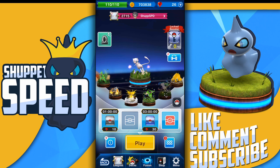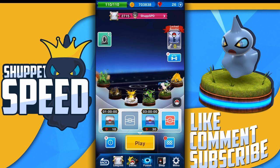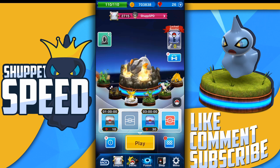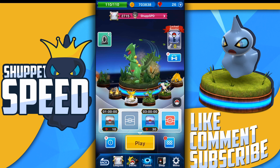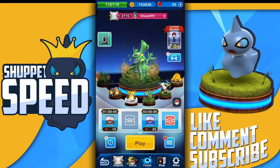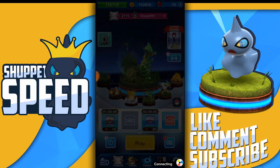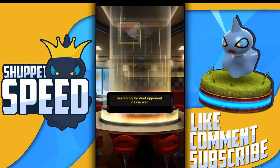We have our pawn Joltik. Mew acts as my bishop — if we're equating this to chess terms. Terrakion is really great and really strong. I'm glad I boosted up the Stealth Hit, so Sceptile is level 4 right now with the Stealth Hit, and we are going to jump into some matches to see if this Sceptile was worth our 4K.